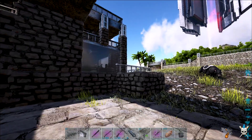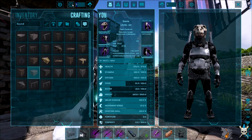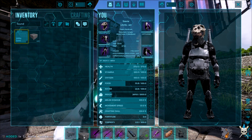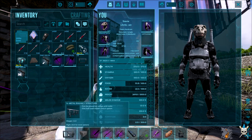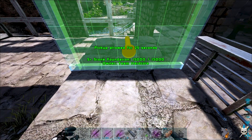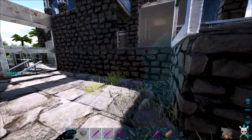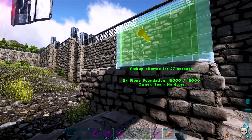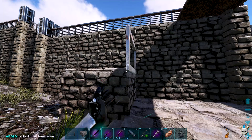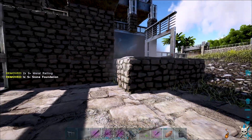We're going to need some foundations — I'm only going to need one just so we can get a different snap point for the walls. Let's drop that down there and grab these back out, put that there, then pick this back up. We'll do the same on this side — get that in there and pick that back up. Then I'm going to grab some more railings and put them there and there.